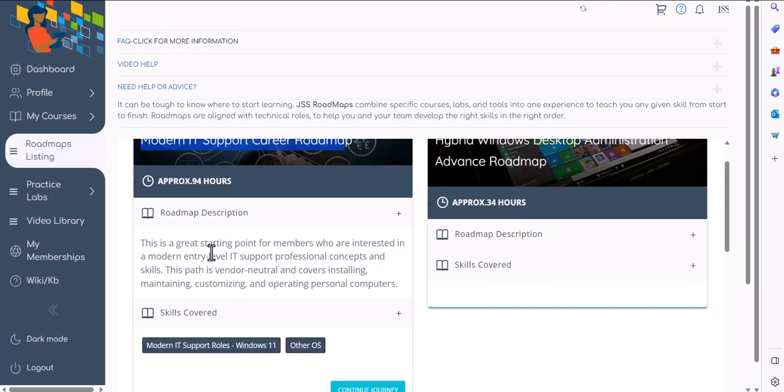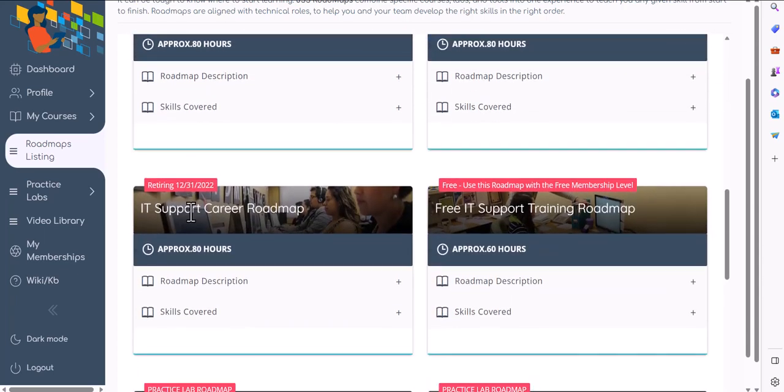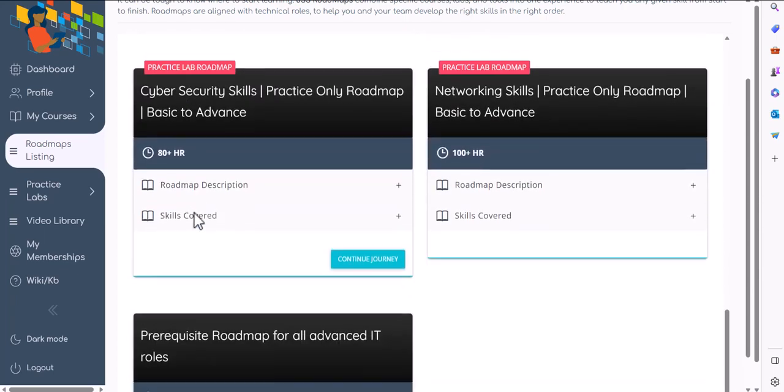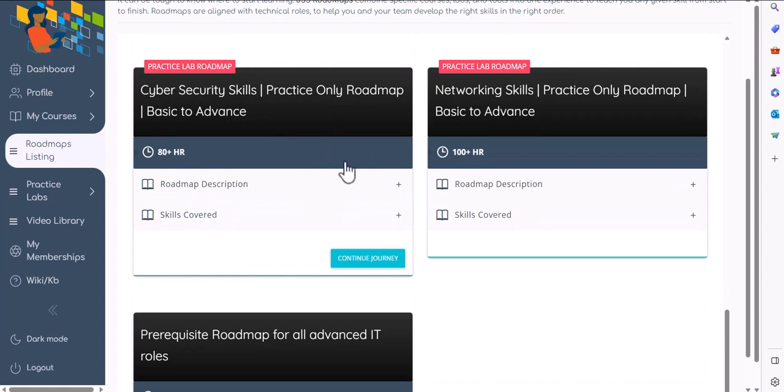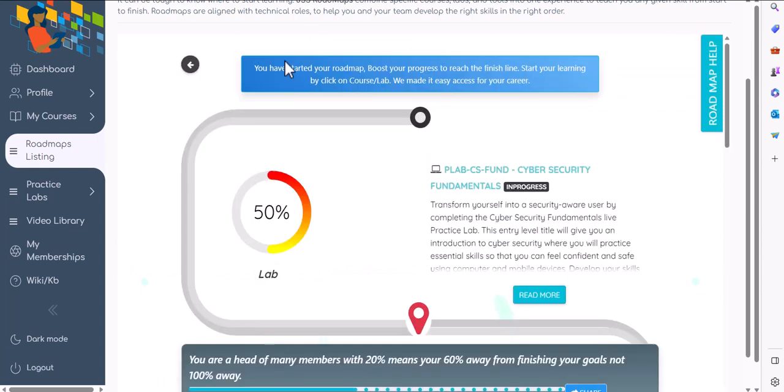You will need to finish the courses in that roadmap, especially part one and part two, because you need to learn about domains, DHCP, DNS, and how a business network works before getting into cyber security training. If you already know the fundamentals — DHCP, DNS at a basic level, Active Directory — and you're already working as an IT support professional, you can come down to roadmaps and click on the Cyber Security Skills Practice Only Roadmap, then click Start Journey.